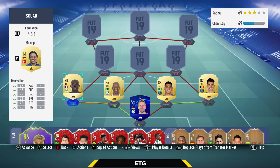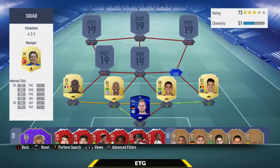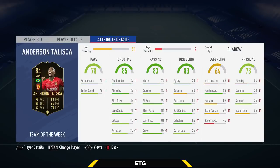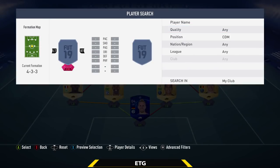Moving to the midfield — the center mid on the right is going to be the in-form Taliska. This is a great card. I think he was in the first or second team of the week, and right now he's only about 35k on the market, having dropped in price quite a bit. A really good midfielder with every stat above 70 except for defending. He's 6 foot 3, 4 star skills and 4 star weak foot. In-game stats: 82 finishing, 87 shot power, 91 long shots, 89 curve. I can't believe how cheap he is.